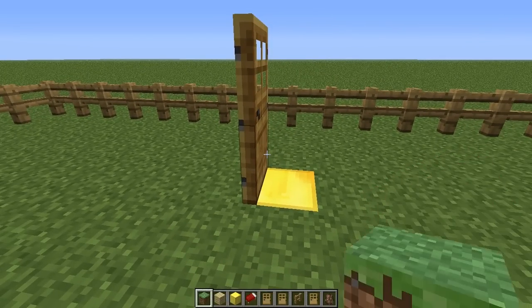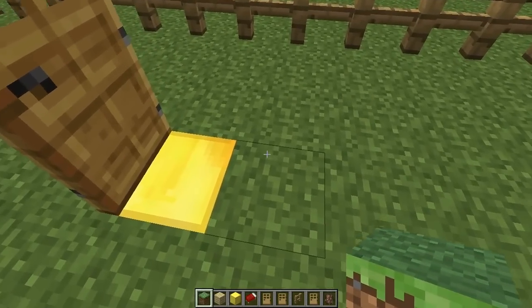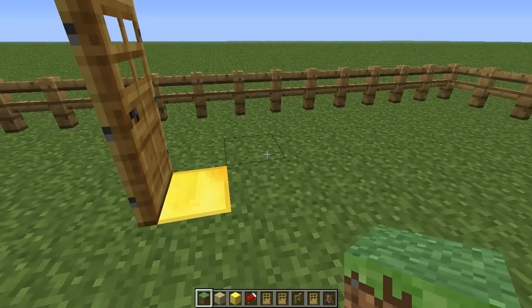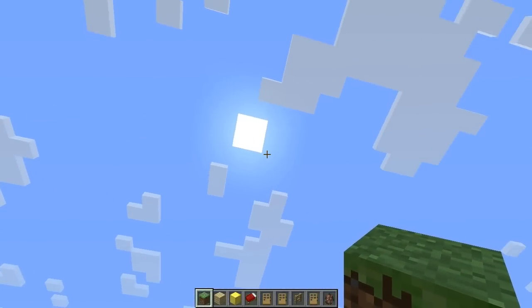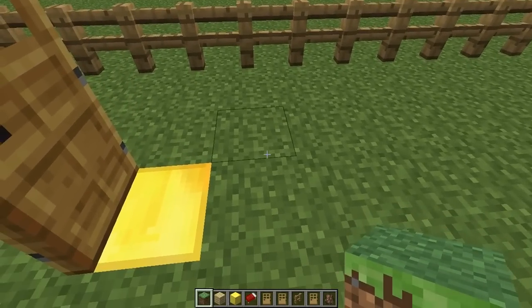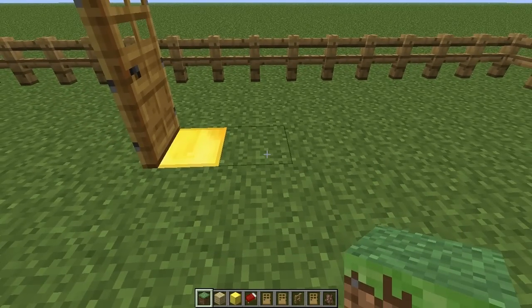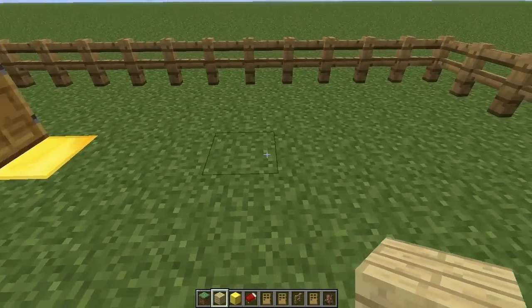The second requirement to be a house is a roof block. A roof block can be any opaque block — you won't be able to use transparent blocks like glass. The opaque block needs to block direct sunlight from hitting a block at the level of the bottom of the door. This means you can't build your village underground, because the roof block needs to be able to block direct sunlight — unless you broke the blocks to the surface to allow sunlight through.